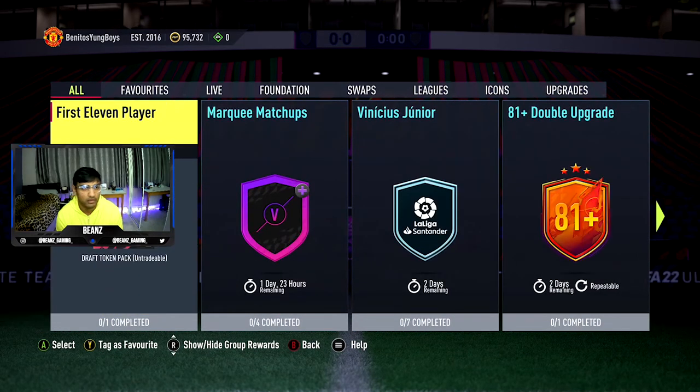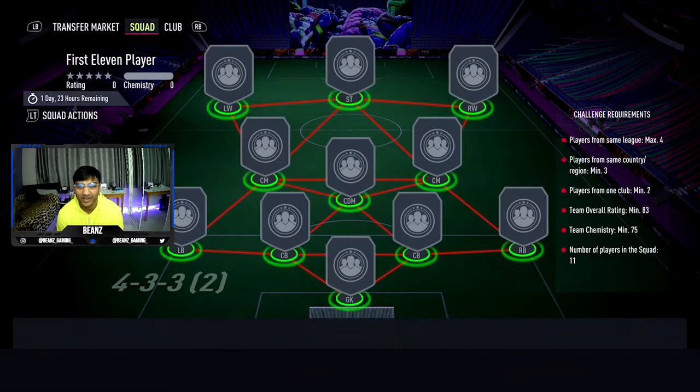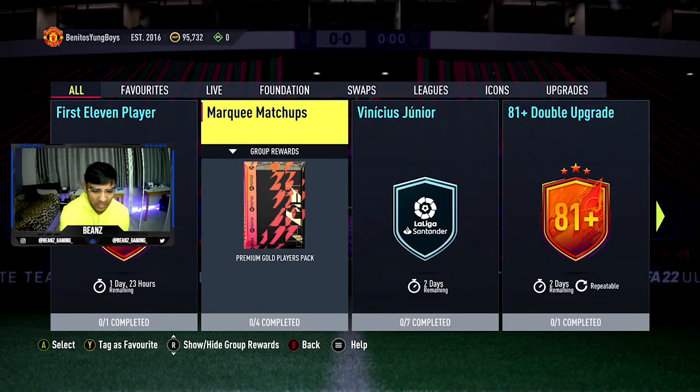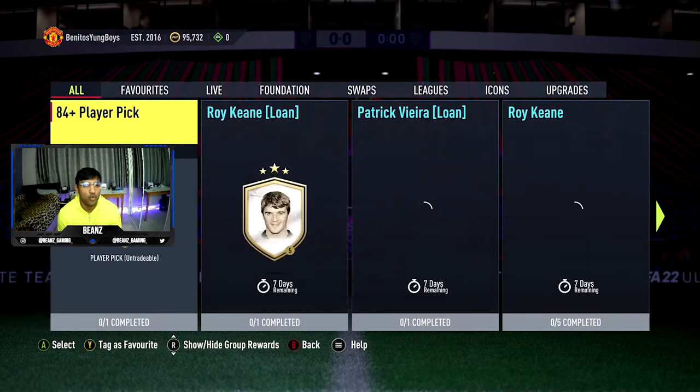We've got this SBC - first 11 players for a draft token pack. I bet it costs over 15k - an 83 overall team, players from the same league, max four plus from the same country, minimum three. So you're basically going for one nation. I don't even know if that's worth the effort. EA have done this before where they've released a draft token pack for above 15k and I was dumb enough to complete that. We'll look at the prices on Futhead. There's also an 84 player pick as well.